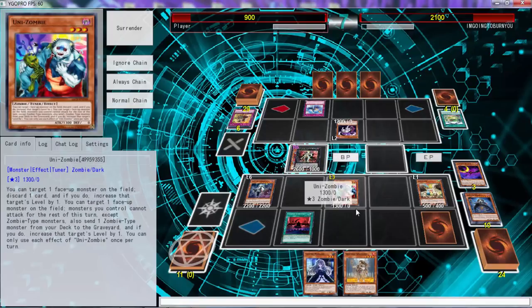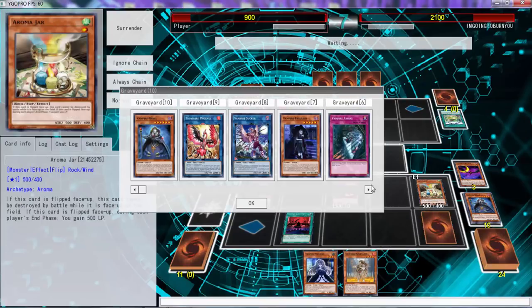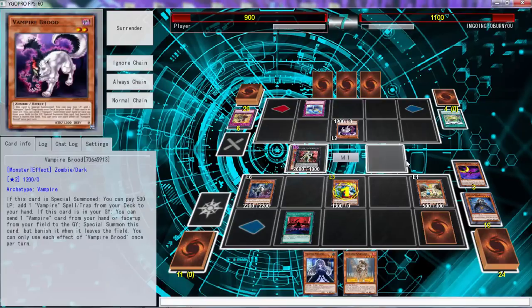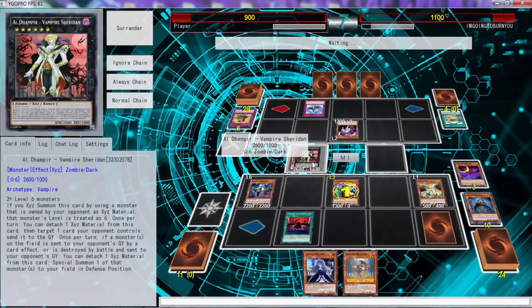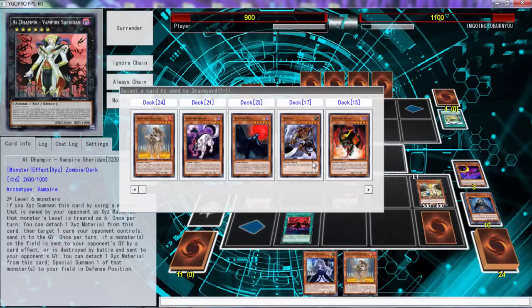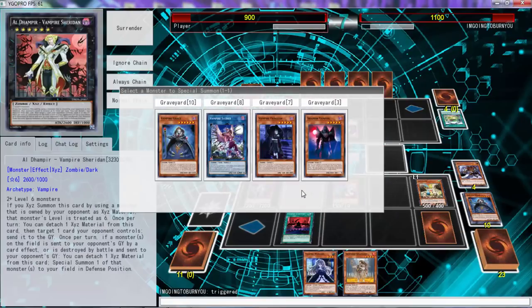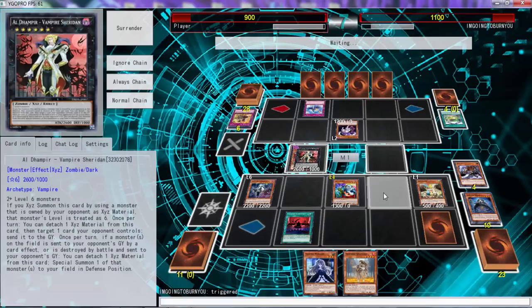Normal summon this, send Mizuki. I think we're fine here — I think we have game here folks. Send Mizuki, special summon Shadow Vampire. I don't care if you add that — that doesn't make any sense. For some reason they won't let me do it, because it clearly says when using a monster that's owned by your opponent — we all know it works in real life. We'll just get the six back just to get it.